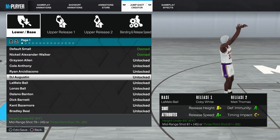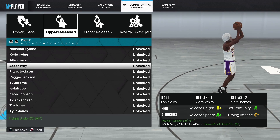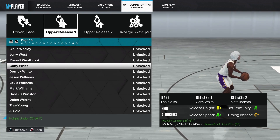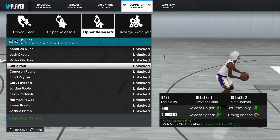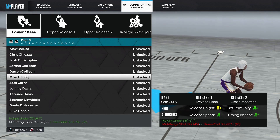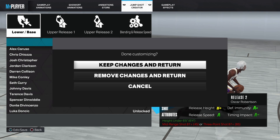I'm going to my 6'4 jump shot right now and switch it to something with a higher three-ball requirement — like an 86 or 87 three-point requirement. For example, the Seth Curry base has an 87 three-ball requirement. As you can see at the bottom it says 87 three-point requirement, so normally I can't have this. What you're going to do is hit triangle and select 'Keep Changes and Return.'